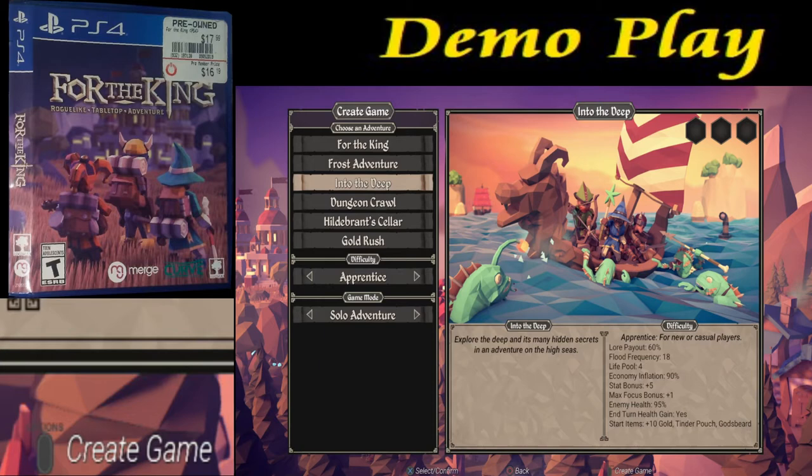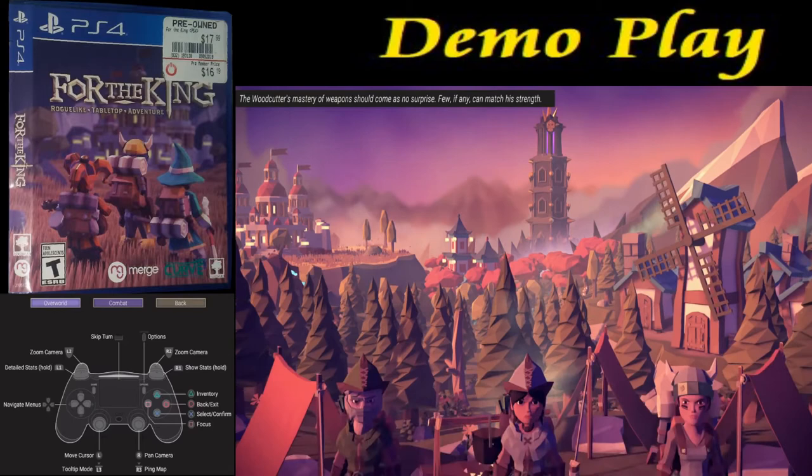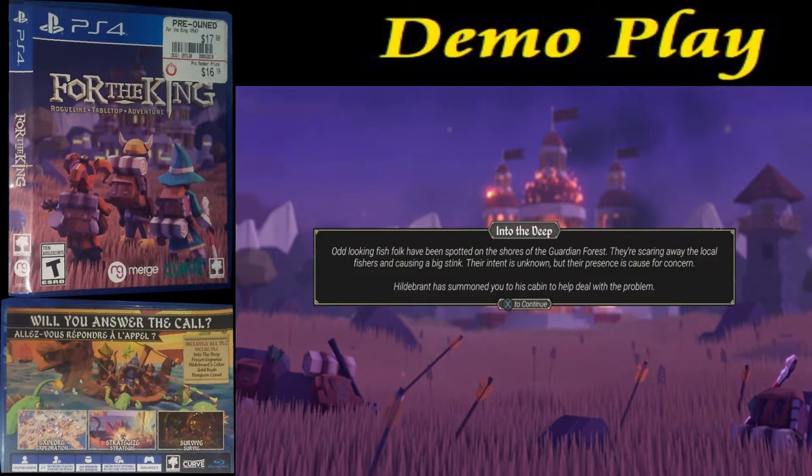You hit Options at the very bottom — it says Create Game — and it's going to go ahead and craft the adventure. Now you get to select three players; you can either randomize or take whoever you want. I'm going to go with three hunters here. So it's going to be me and two other random players. I like what I see, so I'll hit the Options button and Create Game, and it'll go ahead and load up.